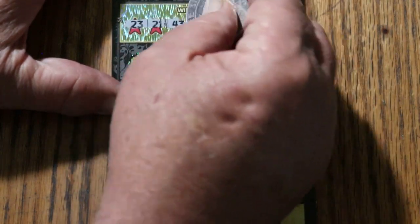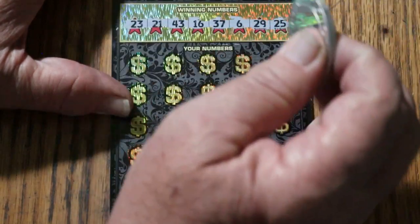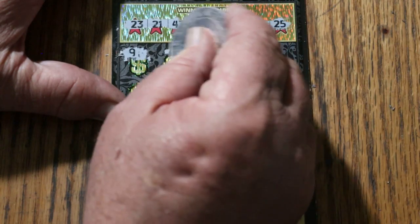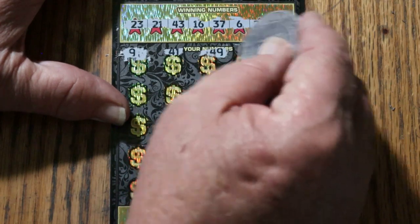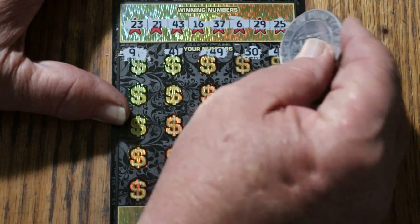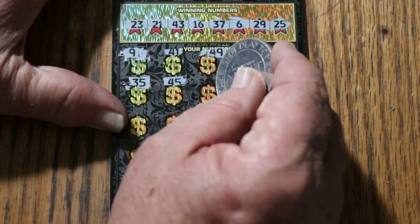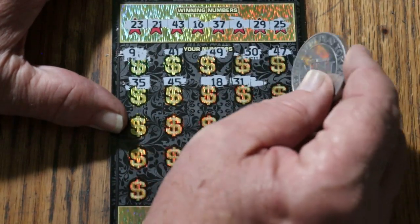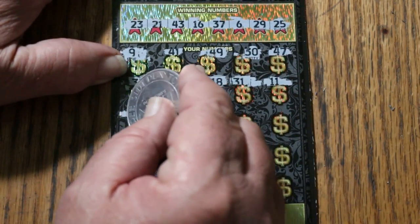Ticket 007. Numbers revealed: 23, 21, 43, 16, 37, 6, 29, 25. Then 9, 41, 49, 30, 47, 30, 45, 45, 18, 31, 11. Randoms: 32.